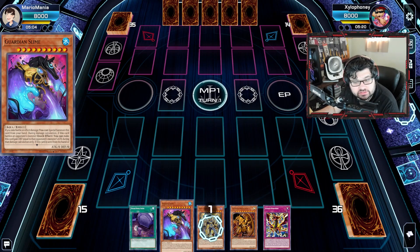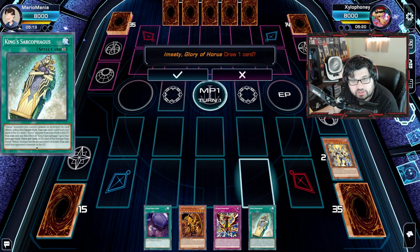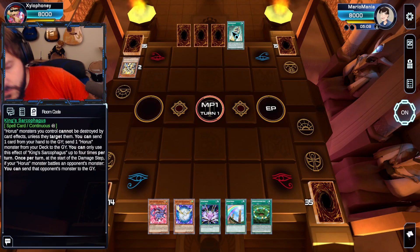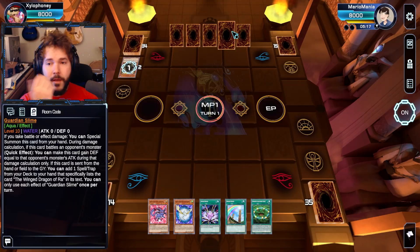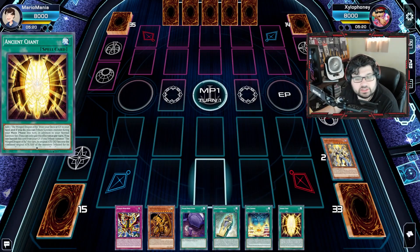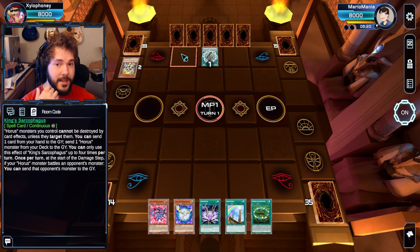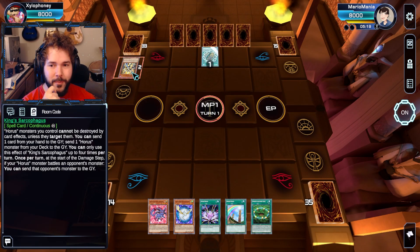Activating this, I can send away one card in itself to get the Sarcophagus, but I also draw one card. Guardian Slime gets to go off, allowing me to add Ancient Gent to the hand. I told you putting that Guardian Slime in there is going to help you.